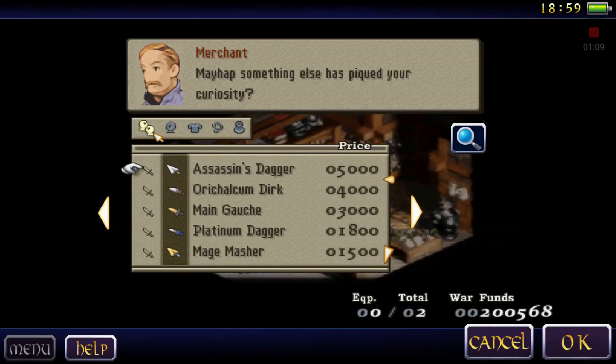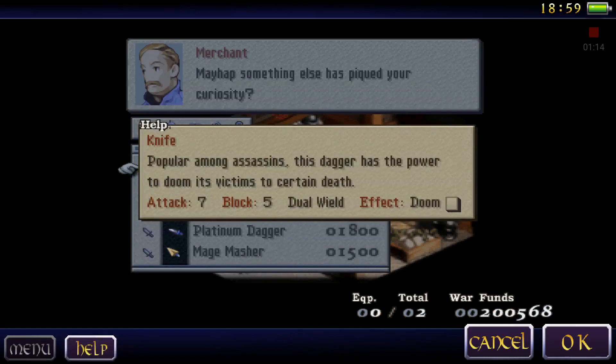Let me go ahead and look at the stats of that Assassin Dagger. Popular among assassins, the dagger has the power to doom its victims — a certain death. Effect: doom. Alright.